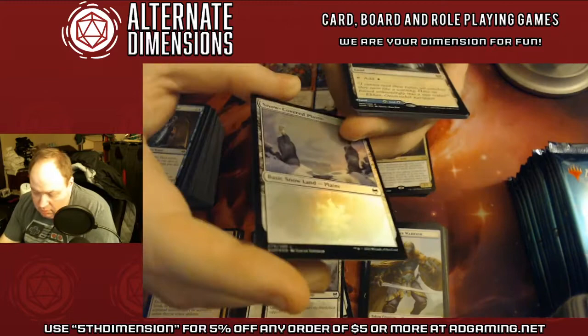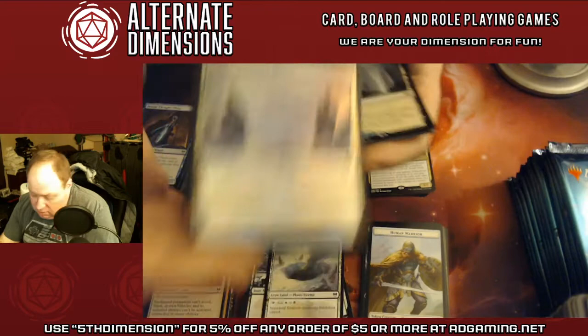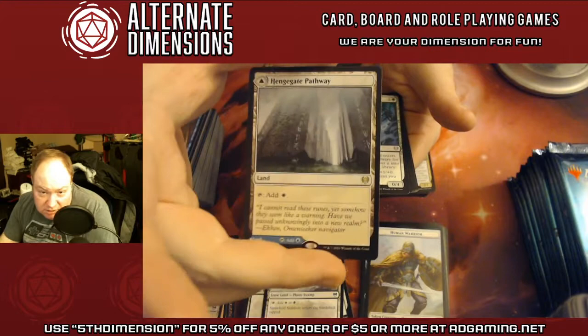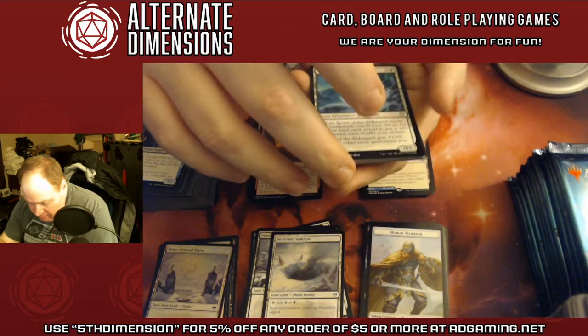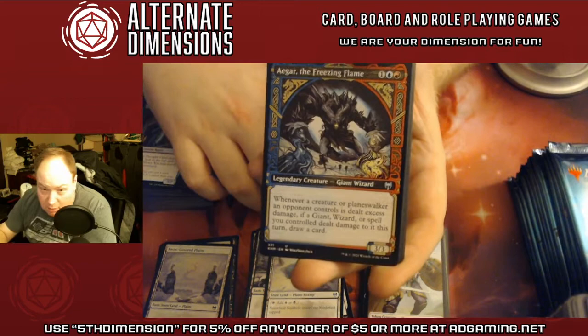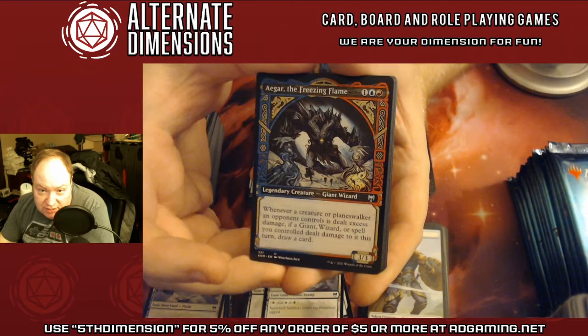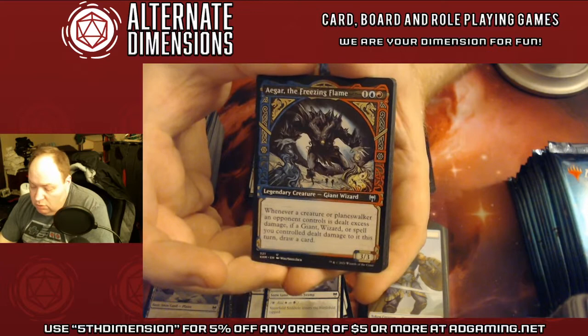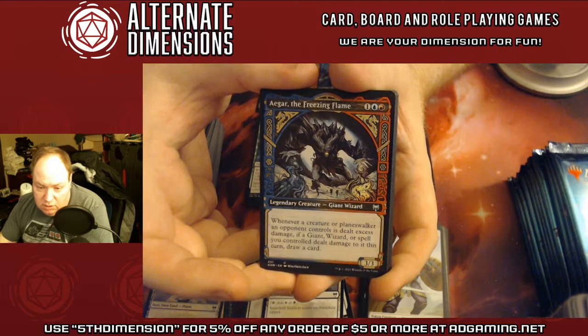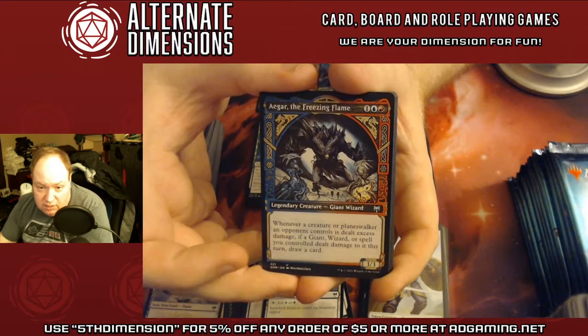Snow dual for snow. The red-blue pathway, double-sided. Spirit of the Aldgate — this one's really interesting for a snow deck. Ergy the Freezing Flame — a 3/3 giant wizard. Basically if you deal more damage with a giant, a wizard, or a spell, you get bonuses. This is one of the giants' main mechanics in this set. In this case, this guy lets you draw cards — really good.